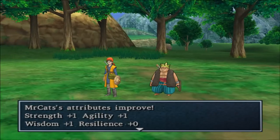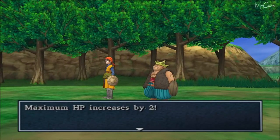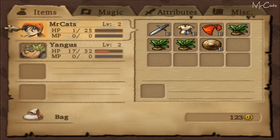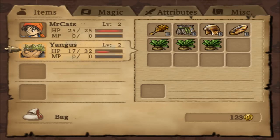Maximum HP increased by three. Strength is damage, agility is speed, wisdom is magical damage, and resilience adds to your armor. Oh, Yangus levelled up too — maximum HP by two, strength, resilience. 20 gold. So for people who are wondering, the hero is stereotypically a support type. You can make them into several different things — I'm going to make them a jack of all trades, so they'll have decent single-target attack, decent AoE, and decent support. Yangus is slower than the hero, has higher physical damage by default, and more resilience by default, so technically Yangus should go first.